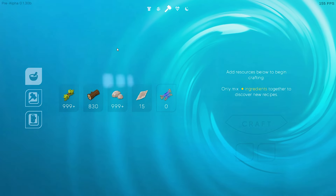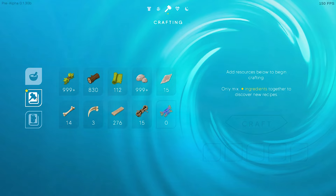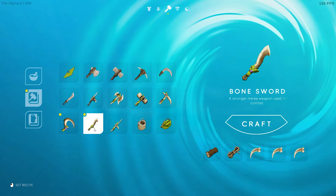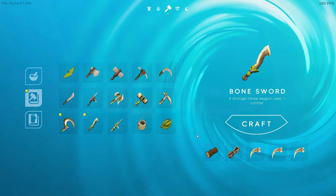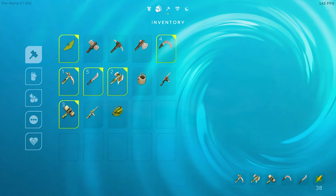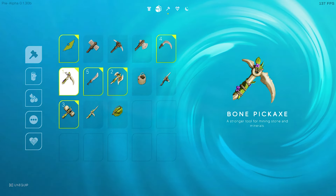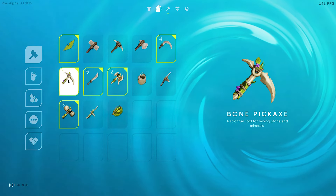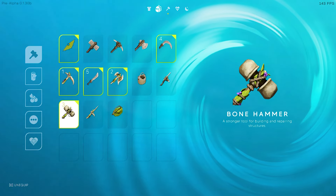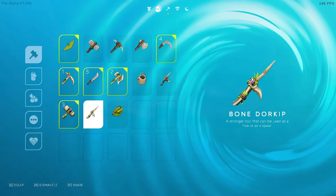I really wish I could make these torches but it wants something I don't have. I don't think I ever made the bone sword — I got all those bones and never made the sword, I still have the regular sword. Let's see the bone stuff: here's the stone stuff, here's the bone stuff, here's the pickaxe. Still using a regular stone sword. There's the bone hammer and the dorky — a strong tool that can be used as a hoe or a spear.